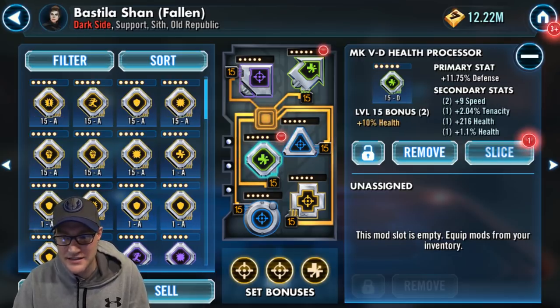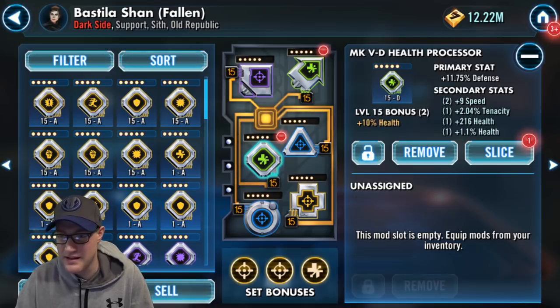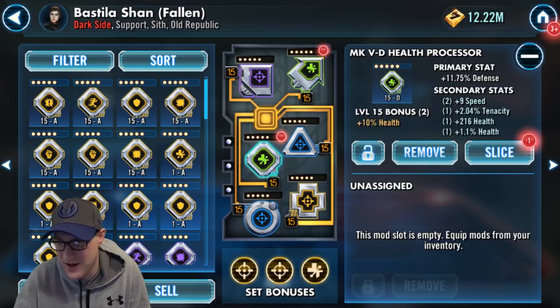In the diamond, speed is always the primary stat. I have plus 9 speed here, and the secondaries are basically all health. This mod is very average — I put it on here for the speed and as part of the health mod set. I'd like a little more than that.